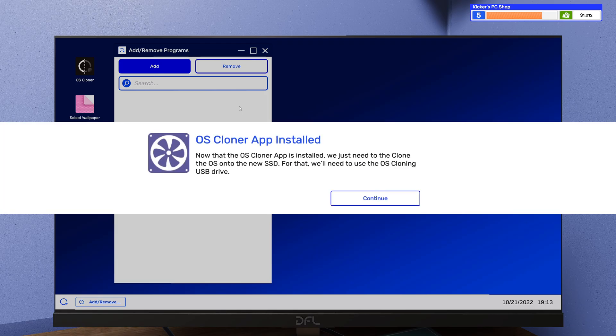Now that the OS Cloner app has been installed, we just need to clone the OS onto the new SSD. Yeah, that sounds better in my head than 'the clone to the.' I mean, I guess that works too. For that, we'll need to use the OS cloning USB drive.